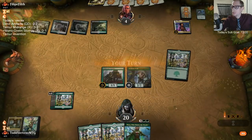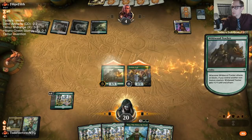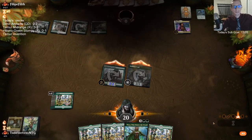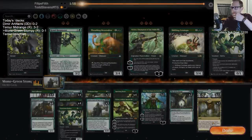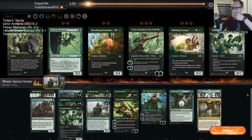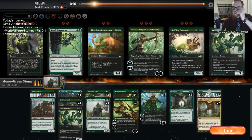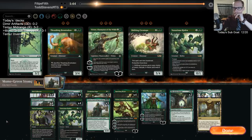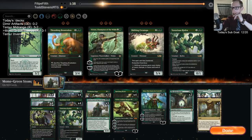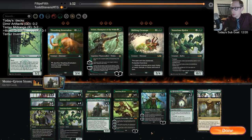Yeah, Fabled Passage does thin the deck but it also triggers Evolution Sage twice — that's the one. They targeted that thing? They're just dead. They put themselves dead — they shocked and went down to four to target that, they don't even get to gain life. I don't even need to show them Nissa.